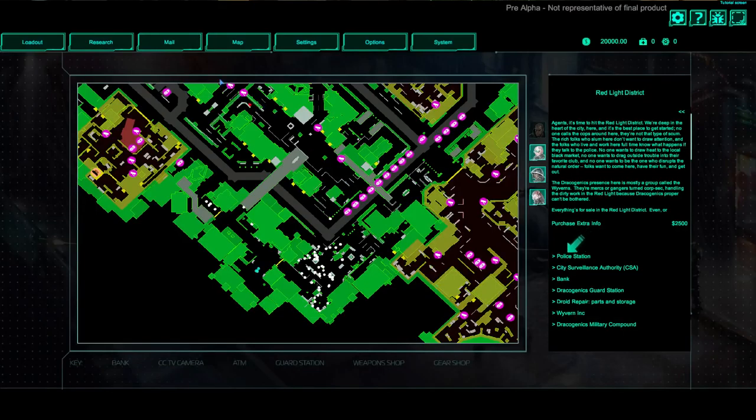To get a mission you come into your map — the game still plays while you're in the map, the world is still simulating and things aren't just paused because you decided to look at a map. So we'll start off by reading what's going on: 'Agents, it's time to hit the red light district. We're deep in the heart of the city — the best place to get started. No one calls the cops around here. The rich folks who slum here don't want to draw attention, and the folks who live and work here know what happens if they talk to the police.'